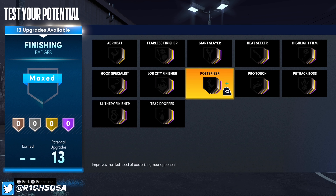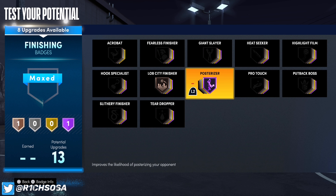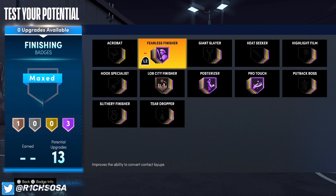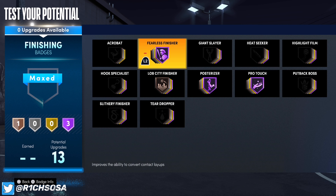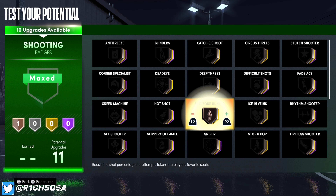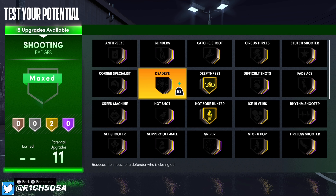We get the slashing takeover, the shot creating, the sharpshooting, and also the lockdown — y'all, this cannot be a legit Scotty Pippen build if you do not get the lockdown takeover. We do end up getting it, and we get the sharpshooting as well. So first things first, I'm going to go with Limitless Range as my first takeover, and my second — come on, it's Scotty Pippen — we're going with Extreme Clamps. Let's check out the build name: we get a legit Facilitating Three Level Two-Way.